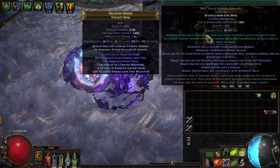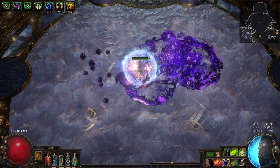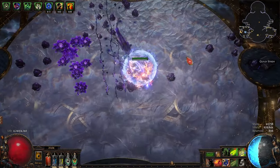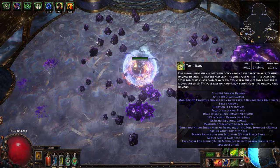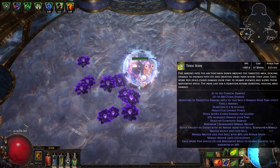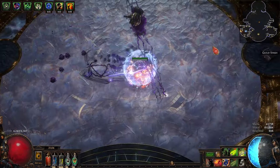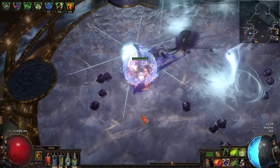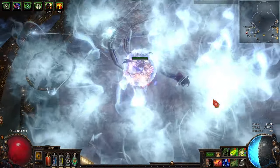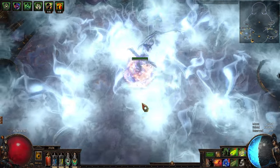Because we use Mirage Archer support with Toxic Rain, it's not a bad idea to cast Toxic Rain every 10 to 12 seconds or so — check your tooltip for how long Mirage Archer lasts and try to use Toxic Rain at least once in that timeframe. But other than that, it really is just move and Caustic Arrow, move and Caustic Arrow.